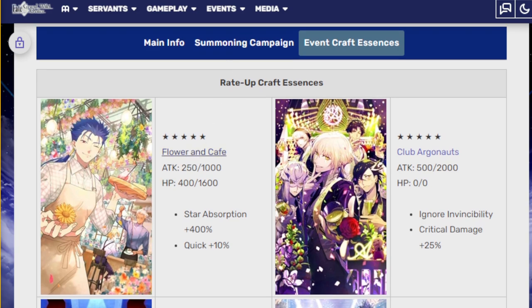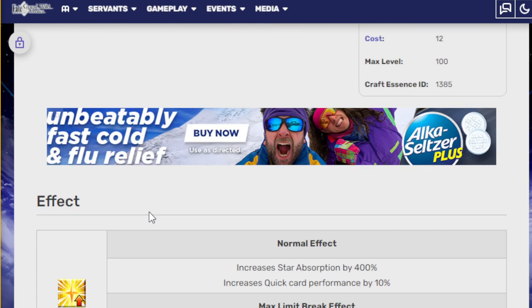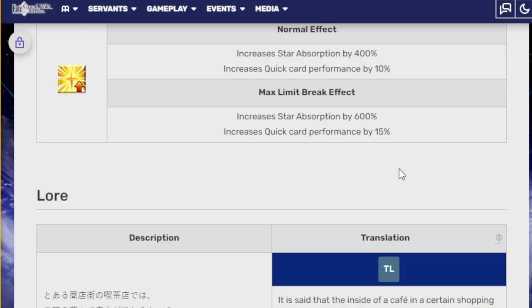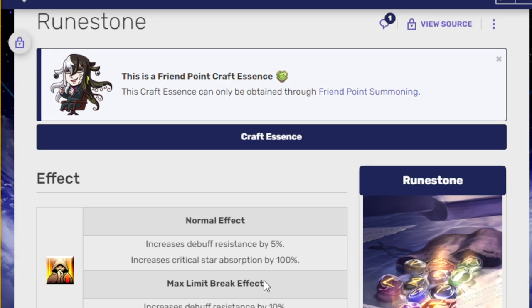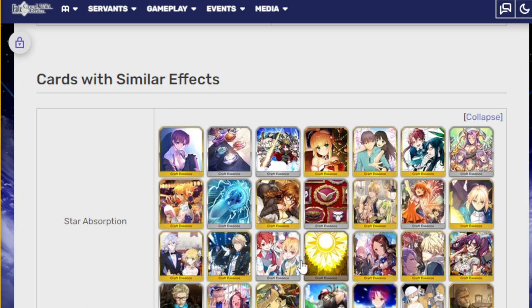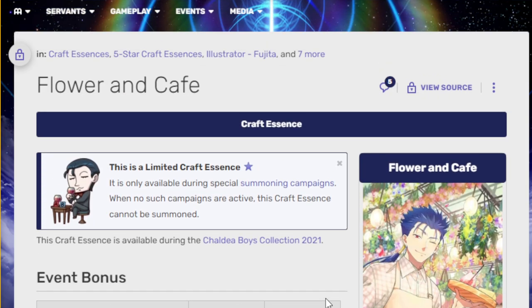Flowers in Cafe is a 5-star CE. It gives Star Absorption up 400% and increases Quick Card Performance by 10%. If you max limit break it — which is very hard since it's a 5-star — you get 600% Star Absorption and 15% Quick Card Performance. For comparison, a free CE called The Runestone gives Critical Star Absorption up by 200%, and it's easy to max limit break. Honestly, this CE's effect is not very good.